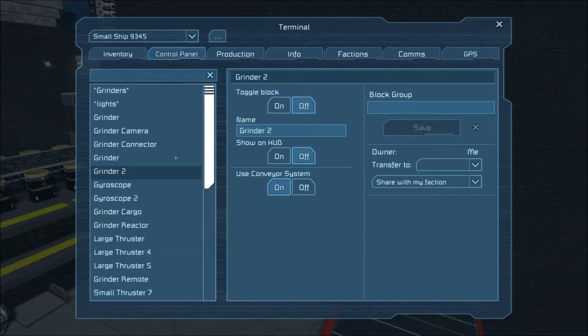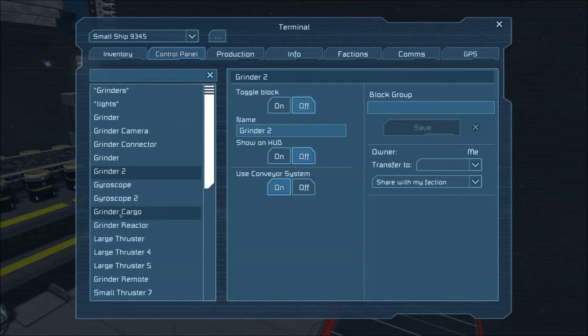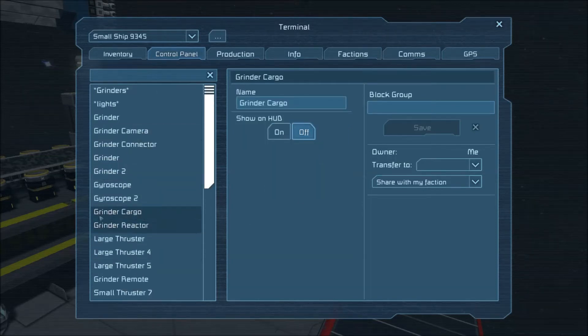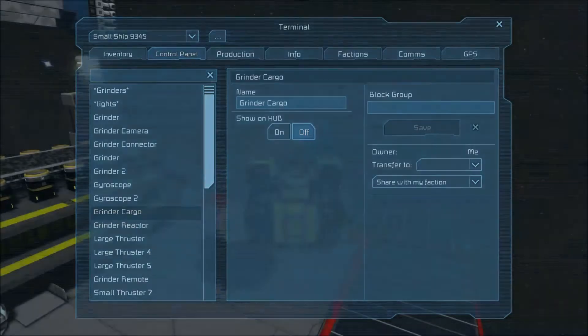Let's look at our grinders — they're both going to use the conveyor system. Let's look at the grinder cargo up here. There it is — grinder cargo. It's obviously going to use the conveyor system. I was just checking things. So let's pop out of there.